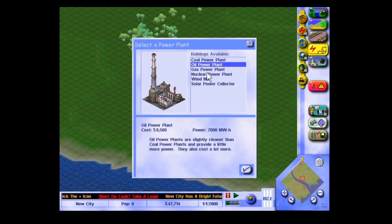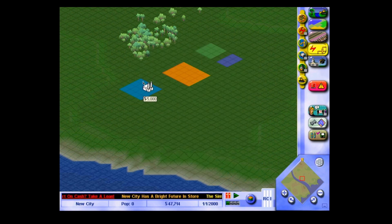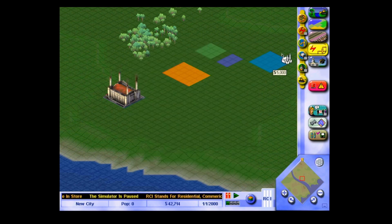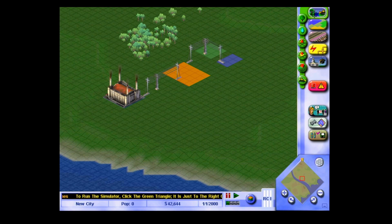I'm going to go for the old-fashioned coal power plant. Let's take this over here. Right, so let's take our power lines and connect them all together. We're going to need a power line from there to there, a power line from there to there, and a power line from there to there.